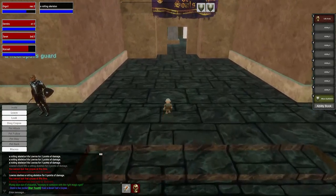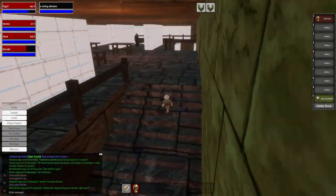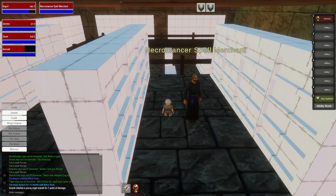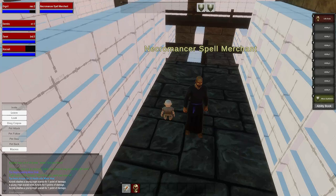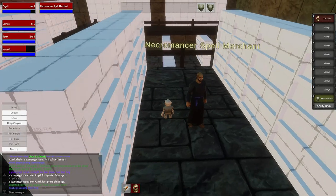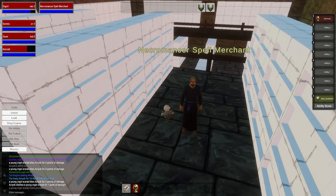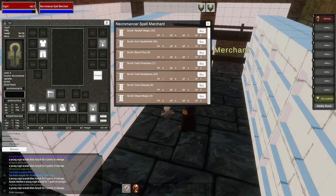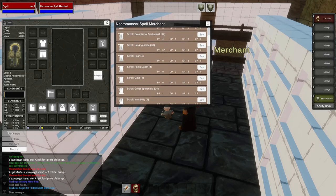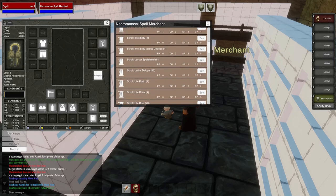There were certain items that only the shady merchant would buy, and the shady merchant only comes out at night. Night, as you'll notice, is very long — it felt like roughly 60% of the time it was nighttime and 40% daytime. Depending on where you were, nights ran really dark, so it was a good idea to get a torch early on, but they weren't cheap so you didn't see a lot of people getting one.